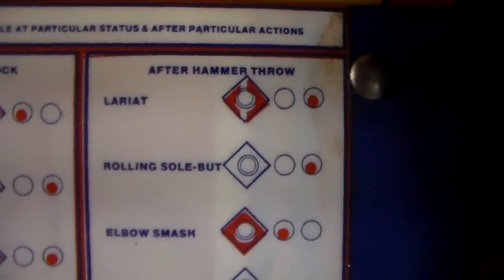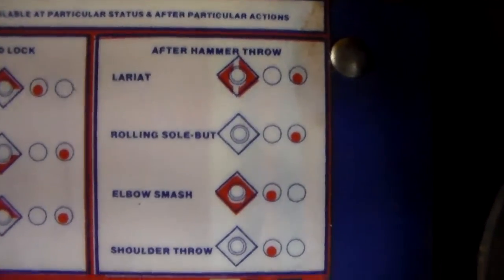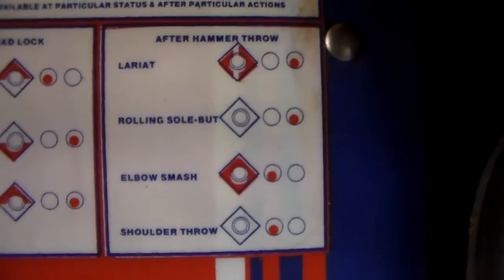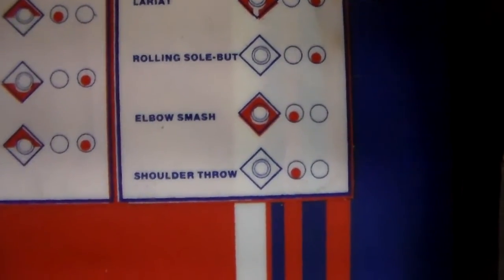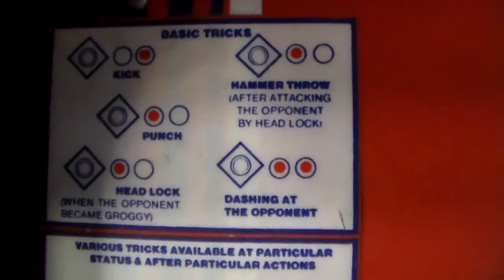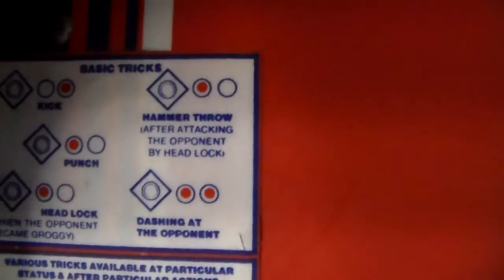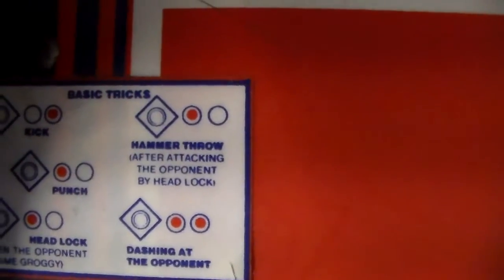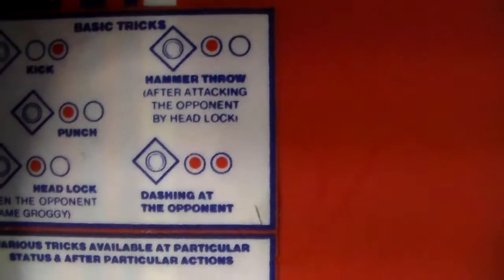Or you can hit down and kick to do a pile driver, or up and kick to do a brain buster. After the hammer throw — which I believe is throwing them to the ropes — if you hit either direction and the kick button you do a lariat; if you just hit kick you do a rolling sole butt; if you hit any direction and punch you do an elbow smash; and if you don't hit a direction and hit punch you do a shoulder throw, like after running at the opponent.